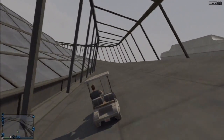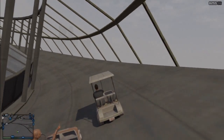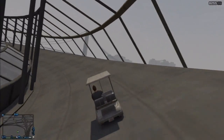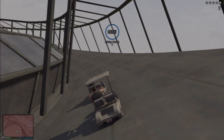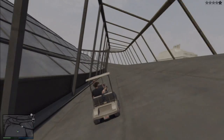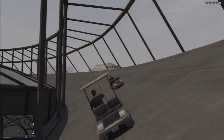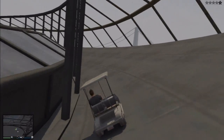We have things like stunt jumps if you need to do some jumps, you can rob stores — those are slightly fun but the cops are very annoying. Armored trucks, cops are annoying, gang attacks — the gang attack people are OP, like aimbot, never miss a shot, spawn kill you as soon as you spawn in. You have the crate drops which are always fun, but they spawn all the way across the map from everybody.